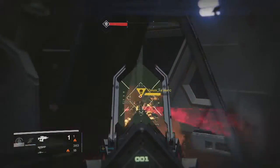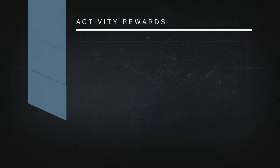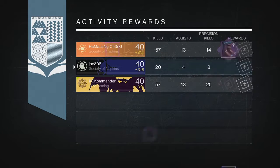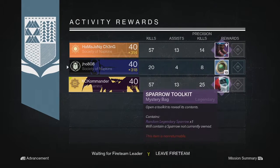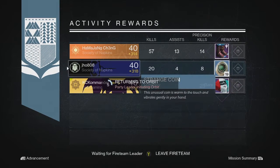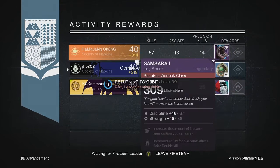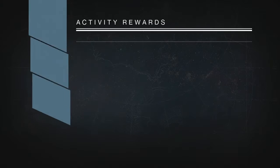Starting off on my Nightfall rewards for my first character, my Hunter — we ended up getting ourselves a bunch of Strange Coins. We got 19 Strange Coins and my two teammates got Legendaries. One of my teammates ended up getting a Sparrow Toolkit, which was pretty interesting. I didn't even know that was part of the loot pool, but that was pretty cool — he gets a new Sparrow out of that one.